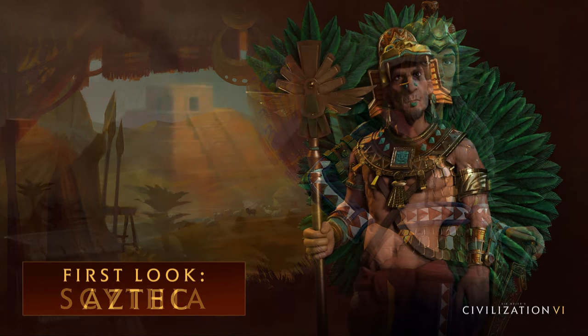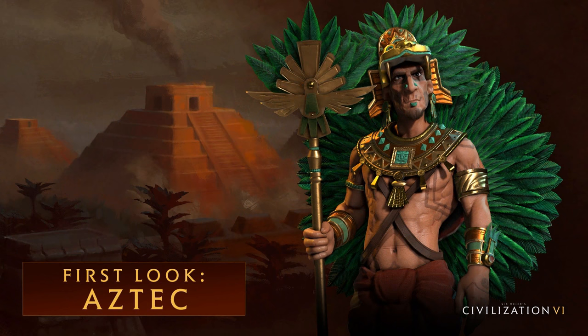Second on our list is another obvious choice: the Aztecs. The Aztecs were a civ built to rule over the earliest stages of the game's warfare. Their unique Eagle Warrior unit can be built right off the bat and is a powerhouse for most of the ancient and classical eras. On top of their enhanced strength, they have the chance to convert any non-barbarian enemies they kill into builders. Since you'll be getting all these extra builders, you'll be able to make use of the other Aztec special ability, which allows builders to put their charges towards speeding up district production.